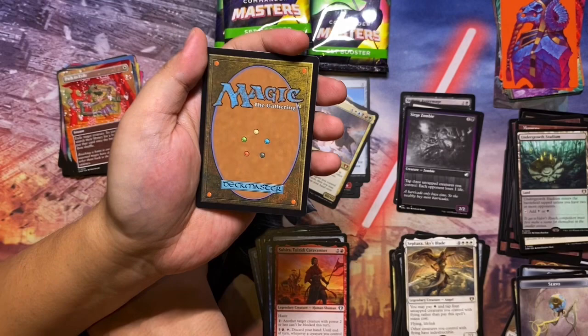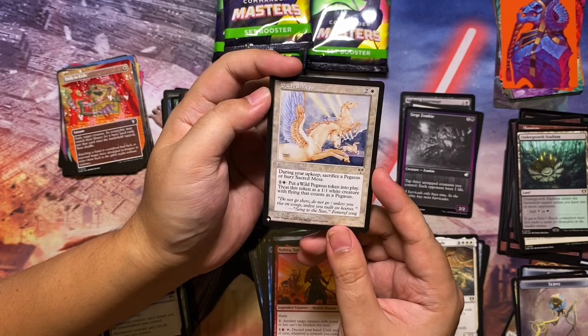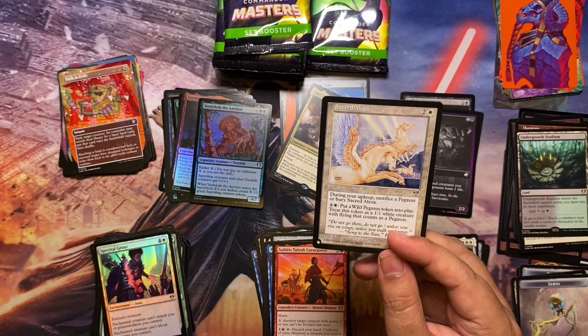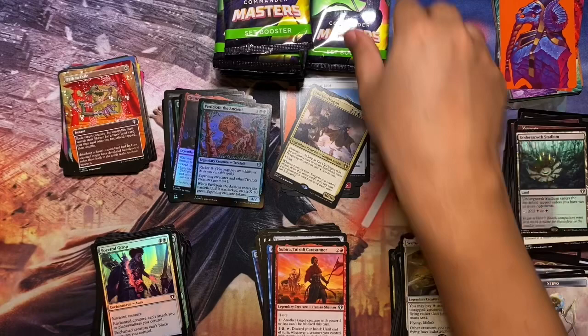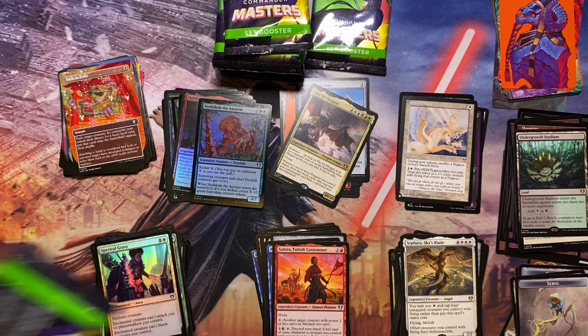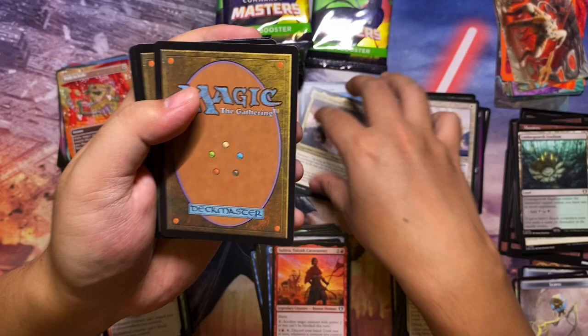Undergrowth Stadium and for the foil we have Spectral Grasp. The list card is Sacred Mesa from Alliances — interesting, as I had been playing Magic when it first came out around 1993-94, played until about 1996-97, then stopped before picking it up again in 2021 or thereabouts — almost 25 years — so it's nice to see some of those older cards still in play. That pack was a bit of a dud though, to be honest. Still not happy with the big hits, with only the Ur-Dragon being of note.